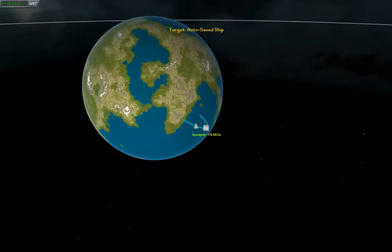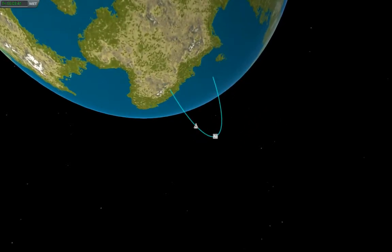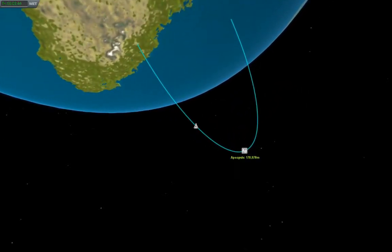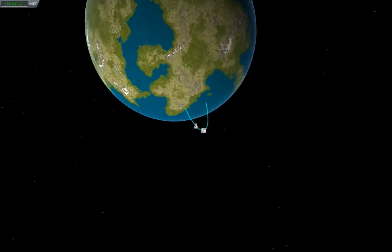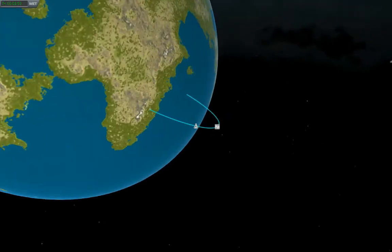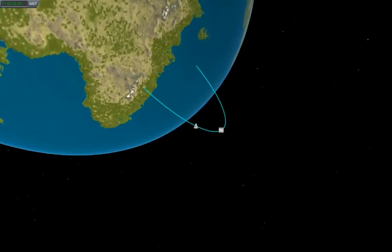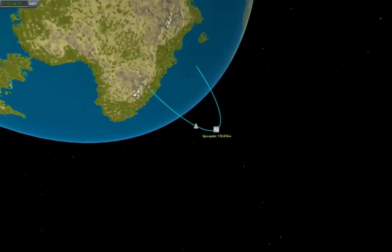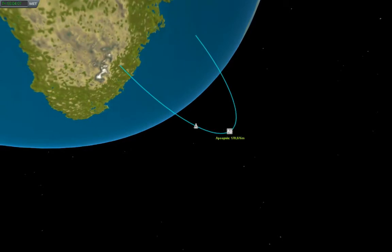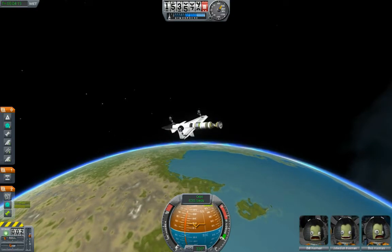Got to space and the music turned very mellow. Let's take a look — apoapsis up here at 178. I've got this ballistic trajectory. In order to turn this into an orbit, I want to thrust along the direction of travel when I get close to the apoapsis. I used to think it was called an apogee, but apogee is only for orbits around Earth. It's an aphelion for orbits around the Sun. For a generic high point of any orbit, it's apoapsis. So I learned something — now you did too.